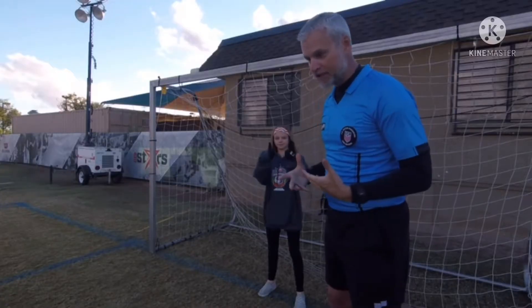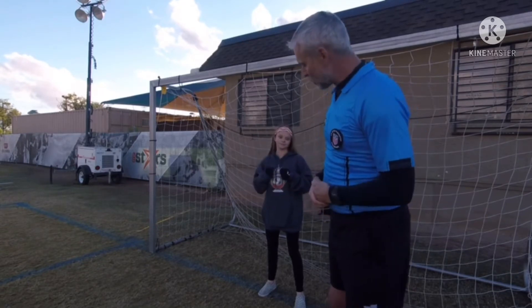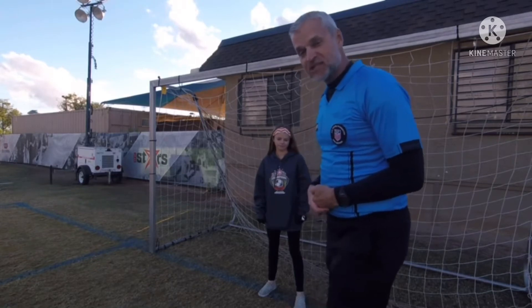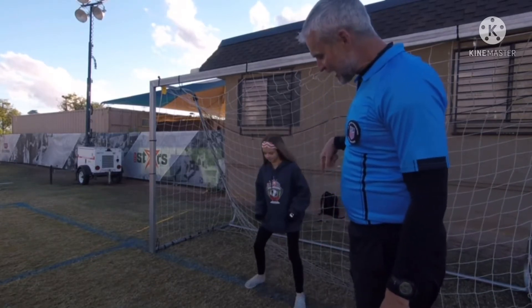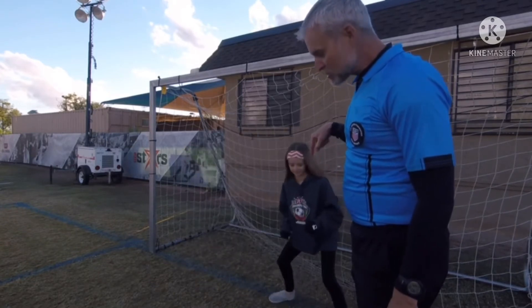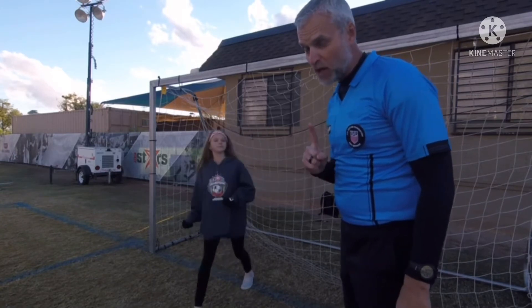So, goalie — Ellie's the goalie. She's in gray, I'm on the blue team. As I'm about to walk up and kick, or if I'm just standing there about to kick, she can shuffle back and forth on the line. She can move. She's got to keep at least one foot on the line. That's the rule — at least one foot.